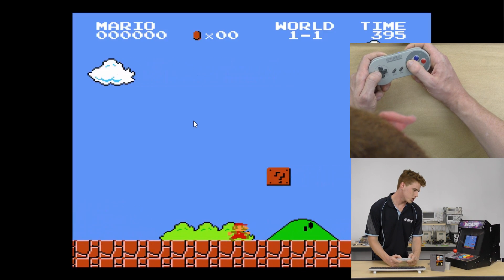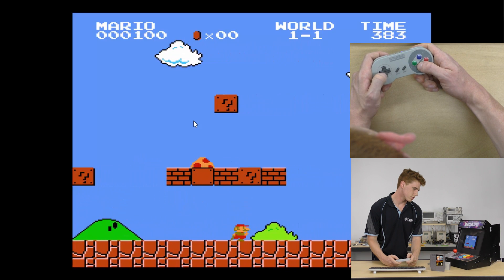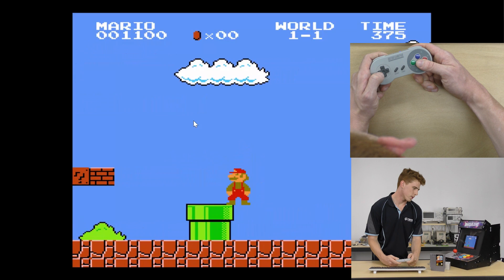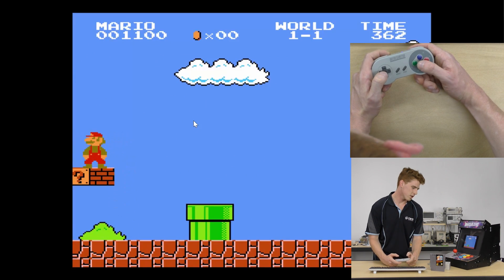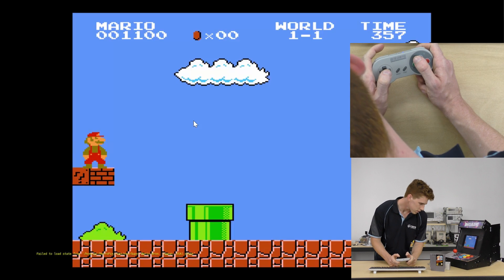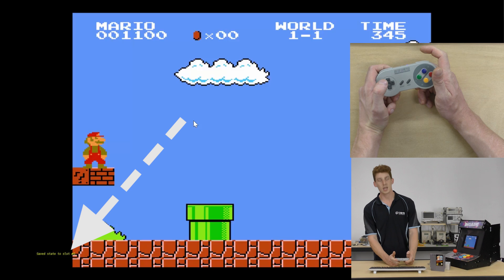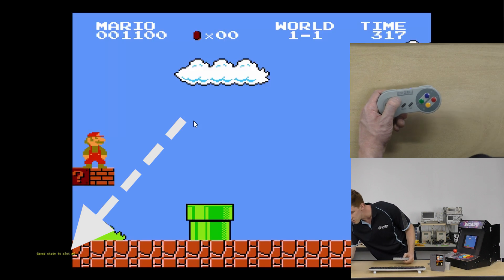For example, I'm going to jump on top of that guy, get a mushroom, jump up here. When I'm standing here, if I save the state, down at the bottom of the screen we'll see a little message. Save the state with select and right bumper — as you can see my hands are doing that. Select and right bumper — if you look at the timestamp on the screen you'll notice that as well. Bottom left: saved to slot zero.